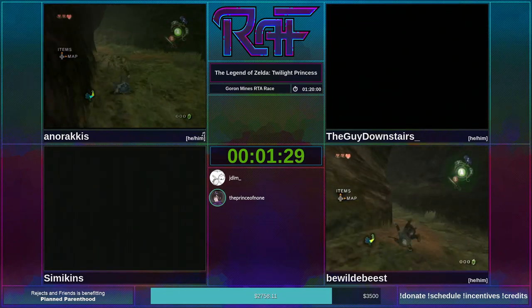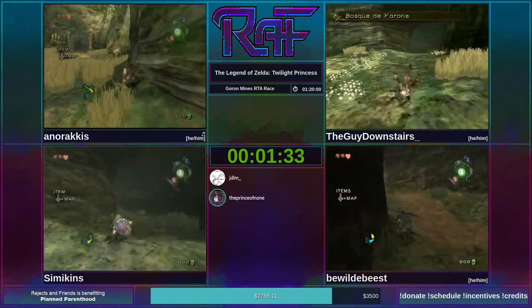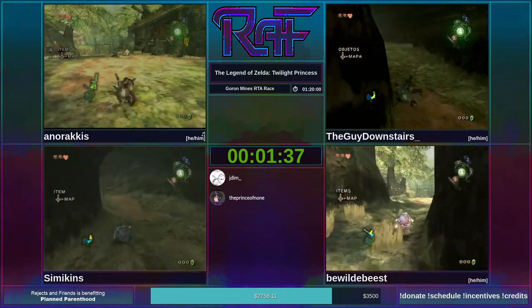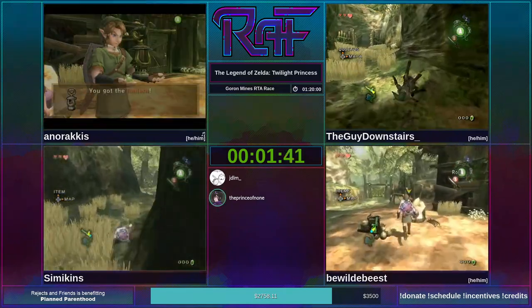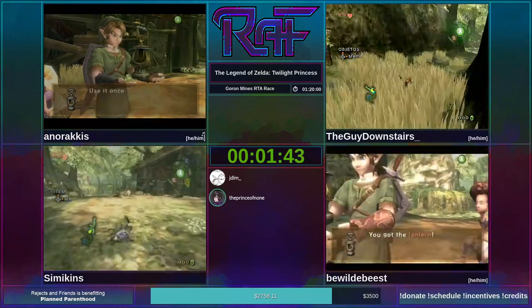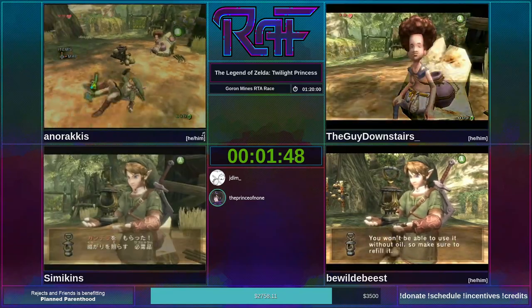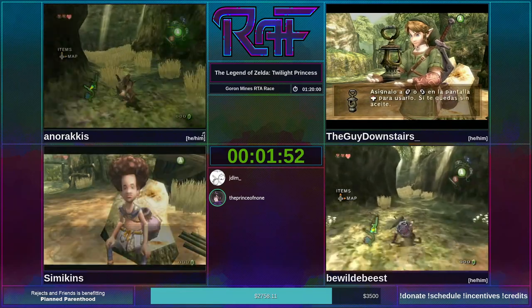The Iron Boots one particularly will be pretty important in a minute — and by in a minute, I mean in like half an hour. The first section of the run is going to be just working through the intro sequence of Twilight Princess: Goats 2, save Colin, that kind of thing.